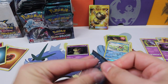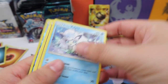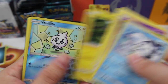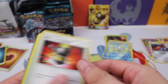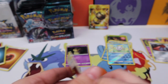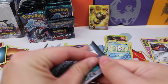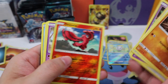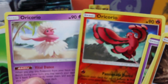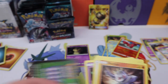Having reverse secret rares — Vanillite reverse and a Probopass regular rare. Well, we struck gold — that's always a plus! I really love getting gold. We have Oricorio — double Oricorios — Aqua Patch, that's good, and Enhanced Hammer.